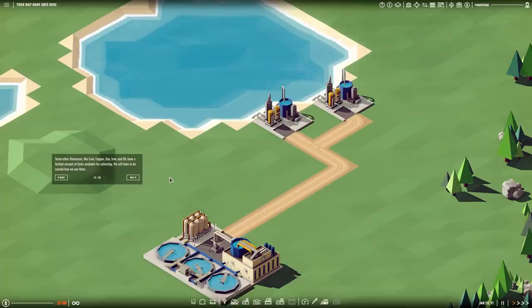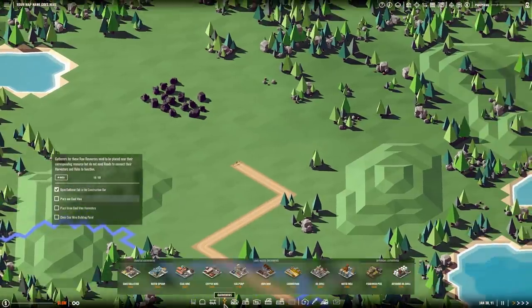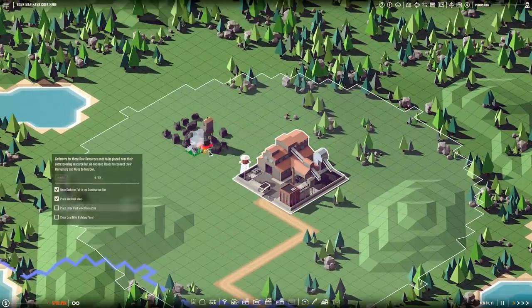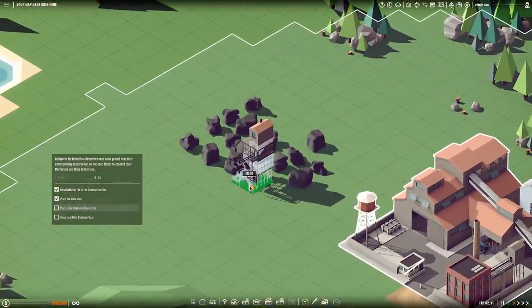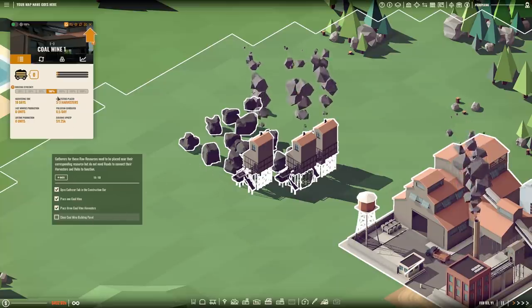Raw resources like water and sand can be collected infinitely as long as you keep paying the upkeep. Some other resources like coal, copper, gas, iron, and oil have a limited amount of units available for collecting — we will have to be careful how we use them. Gatherers for these raw resources need to be placed near their corresponding resources, but do not need roads to connect their harvesters and hubs to function. That's new! We'll put the coal mining gatherer here and place harvesters directly on top — that's also new.